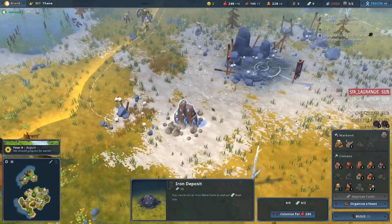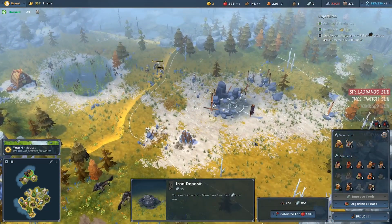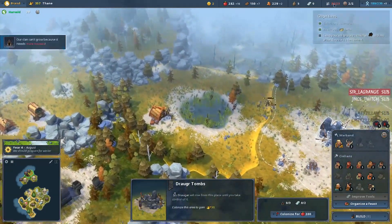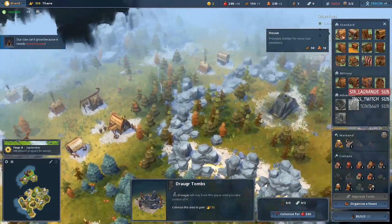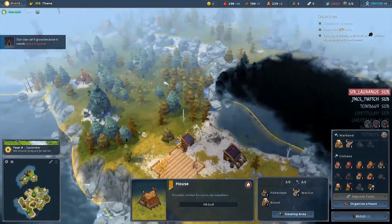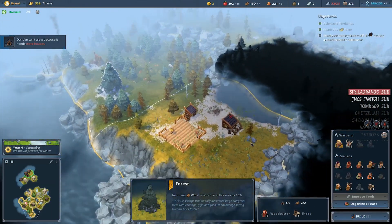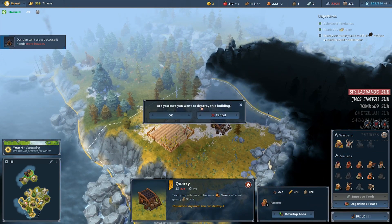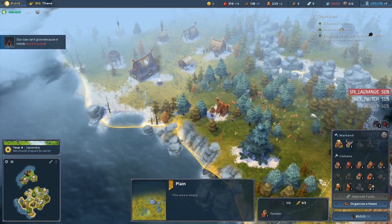There's an iron deposit in here — I missed that earlier. Yeah, I can see it from the mini-map. So that's definitely worth colonizing ASAP. We are at population cap. Not a whole lot of space left for houses. We might as well demolish the quarry since the deposit is depleted anyway — there is no point keeping it, it's just taking space.